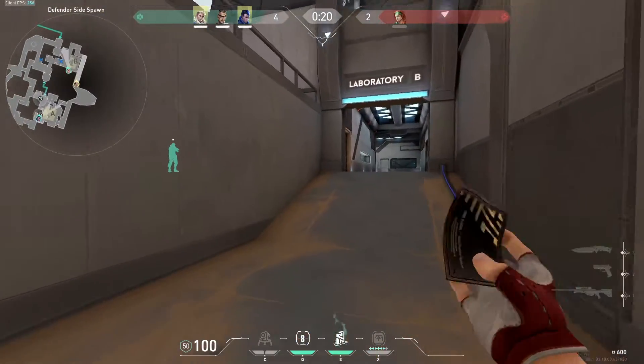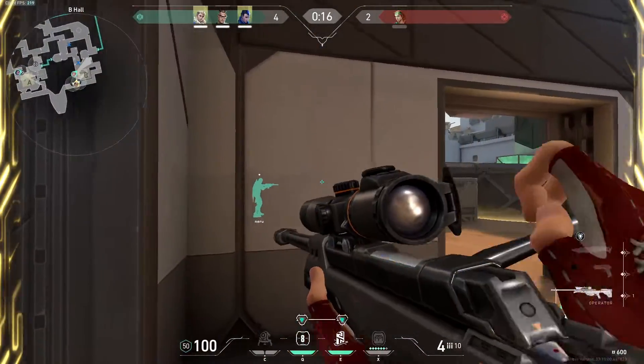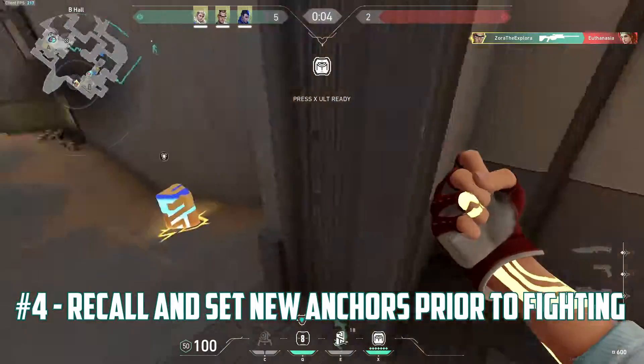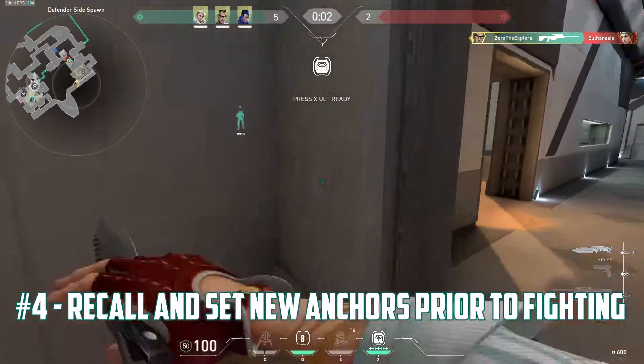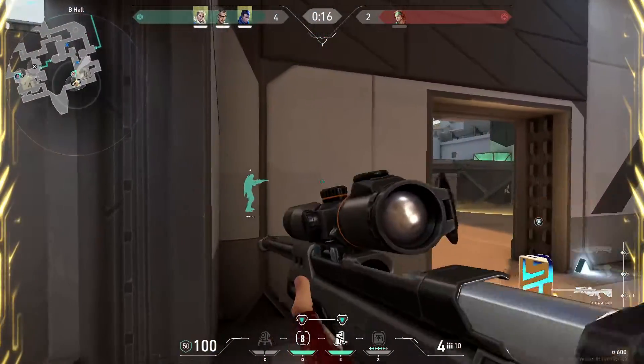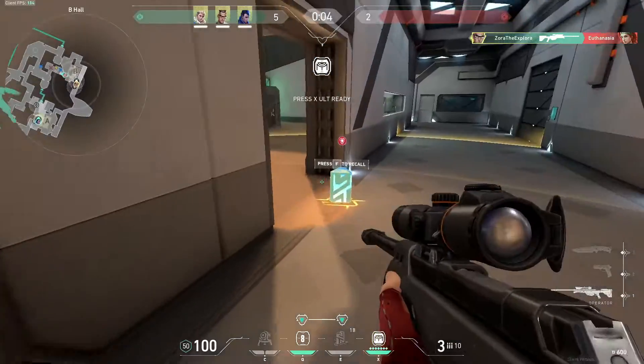When getting into engagements, you want to have Rendezvous available whenever possible. If the enemy goes to the opposite site you were defending, make sure to recall your original anchors and set new anchors in the choke point you're about to fight in. This increases safety when you go for your peeks. It's fine if the anchors are particularly close to each other, as long as the second anchor is out of harm's way. Now you can go for a peek and TP again if needed.